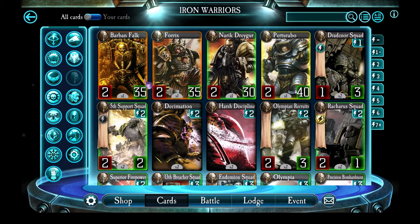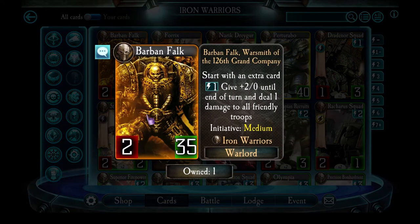Next in terms of effectiveness is Barricade and Falk. Like Forex, he's an orange Warlord with 2 attack and 35 health. He starts with an extra card, and for 1 energy he can give all his troops plus 2 attack, but deals 1 damage to them. If you have 3 troops on the board and activate his ability, those 3 troops each get plus 2 attack — plus 6 in total — which can make a huge difference. There's one card which really benefits from his ability, and there's an entire build called the Falconing dedicated to using that card to full effectiveness.